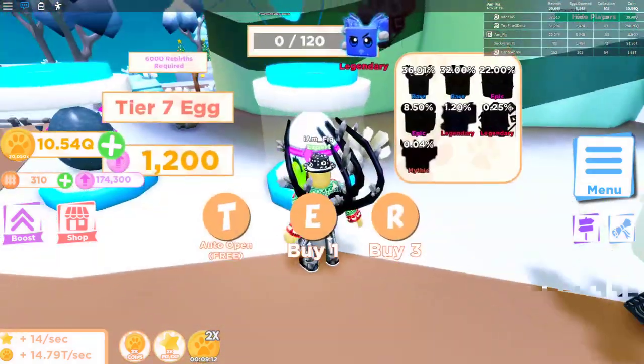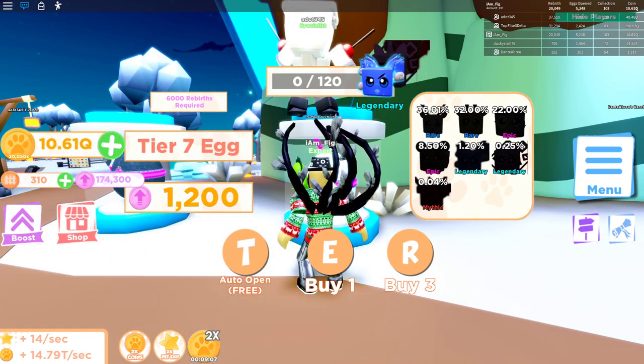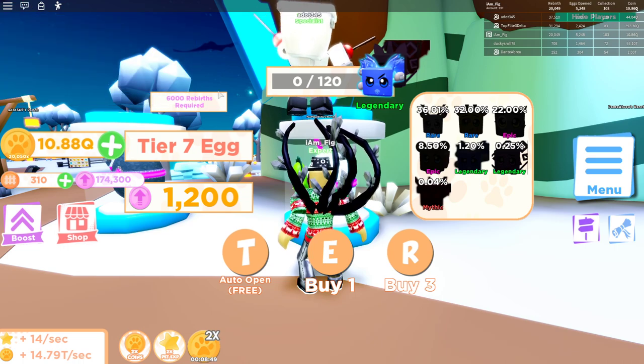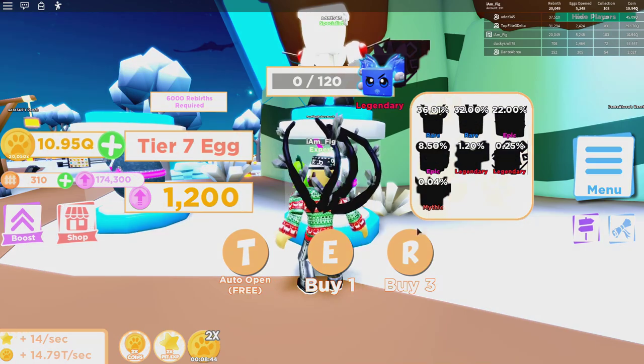Last but not least, they added what I've been waiting for — a new tier 7 rebirth egg, which adds seven new pets, seven shinies, and of course the new starry pets. You can get a whole bunch of new pets to add to your collection. They do cost 1,200 rebirth tokens a piece, and you need to have 6,000 rebirths just to be able to access this. I'm going to try to open a few right now.